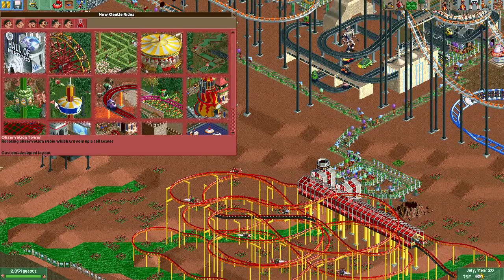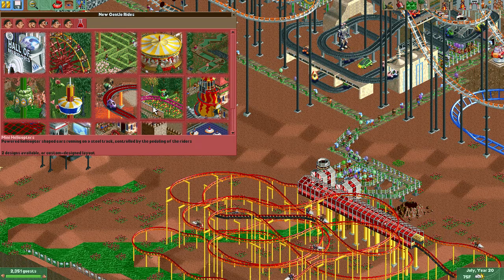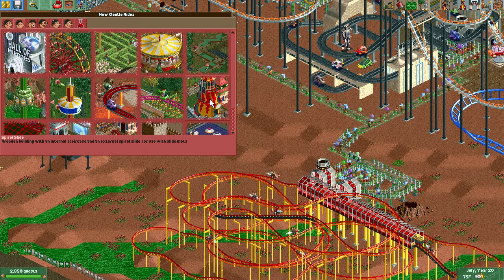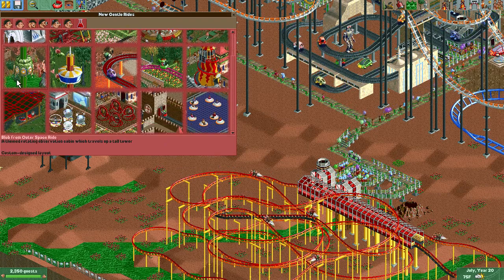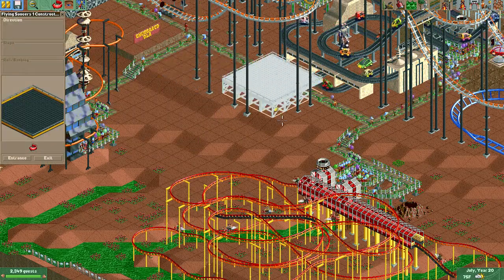Back to what I was doing. We have a hover car ride — it's right here. Mini helicopters we don't need because we have a hover car ride. A spiral slide we don't have. Observation tower we don't have. We don't have flying saucer bumper cars — what is wrong with us?